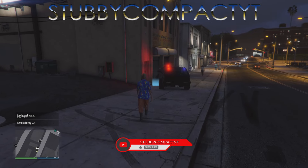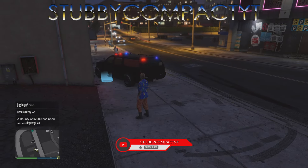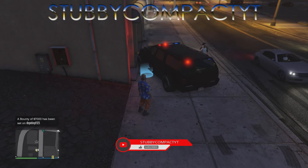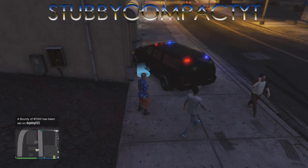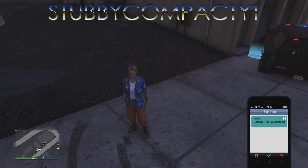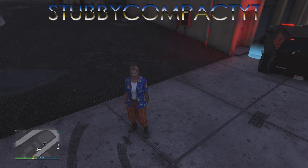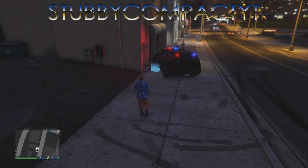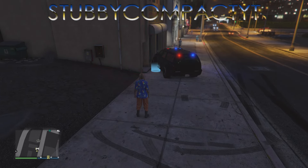First thing you're gonna need to do is get a vehicle and pull it up to this blue light over here to enter your warehouse. Once you are parked over there, make sure you've got the Lester invite. Now you're gonna want to make sure that you have Anawak brought up on your phone, or you can just go ahead and join Anawak — but I like to bring it up on my PlayStation app on the phone, it makes things quicker and a lot easier.